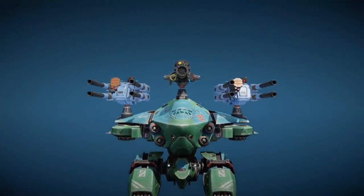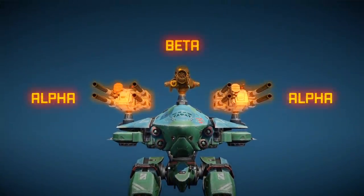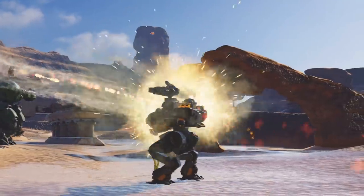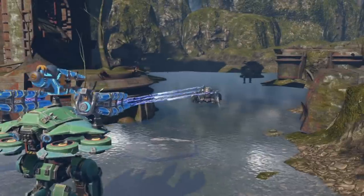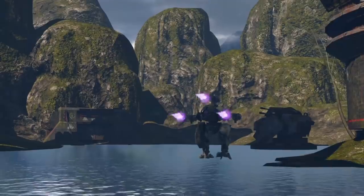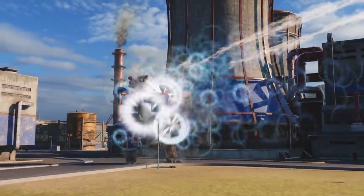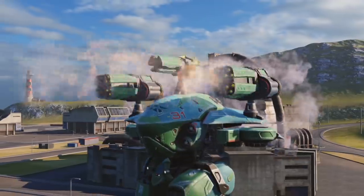Muramets has great firepower. It has three weapon slots. Use Zaur and Rupture on Muramets for incredible splash damage. For close range, your options are Cataclysm, Cyclone, or Titan shotguns. And if you are up for some trick shots, try the new weapons – Bulava and Gistein.